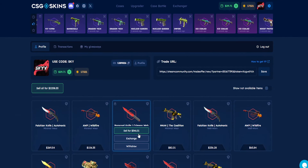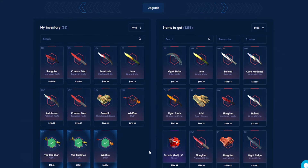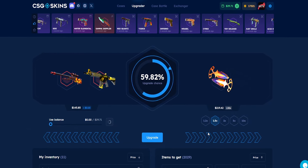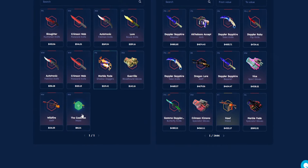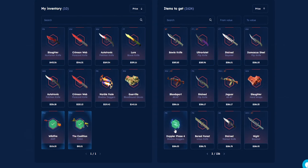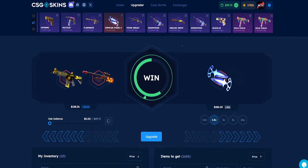This isn't over until we say stop, and we are not stopping. Let's upgrade the smaller skins into more knives. I like the Marble Fade Shadow Daggers - going for the right-hand side. And just like that, today is my day - we win! We have two more skins. Let's go for the Shadow Daggers Doppler Phase 4, left-hand side. Just like that, we make that profit!